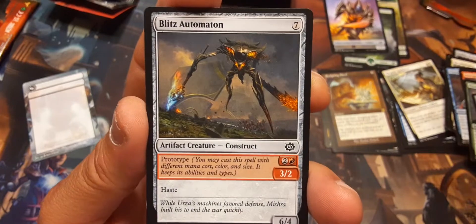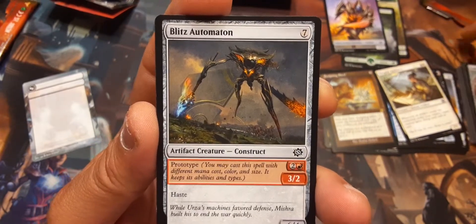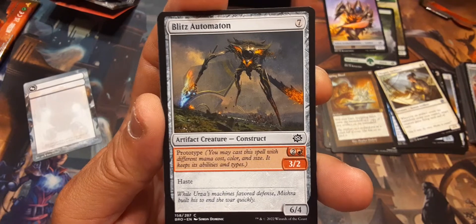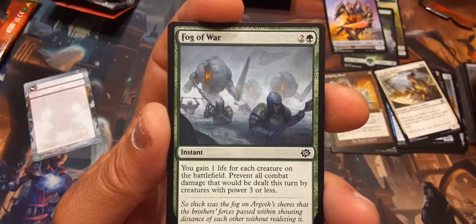Blitz Automaton: for seven he's a 6/4 with haste, or for three he's a 3/2 with haste. I kinda like that. Fog of War — this is a good fog: you gain one life for each creature on the battlefield, prevent all combat damage that would be dealt this turn by creatures with power 3 or less. I like this fog — it's actually kind of fair.